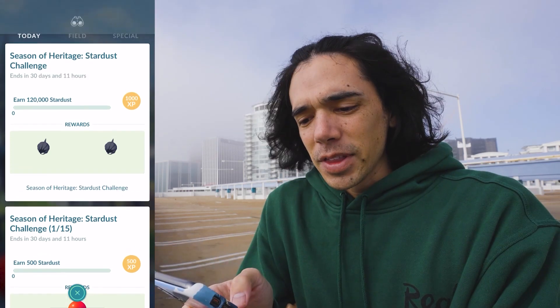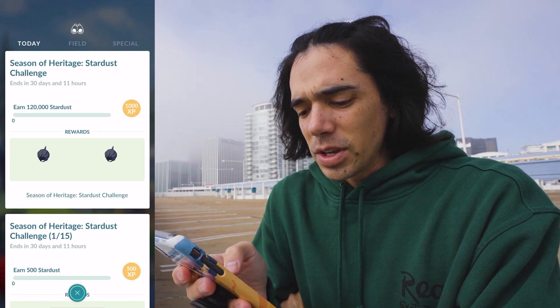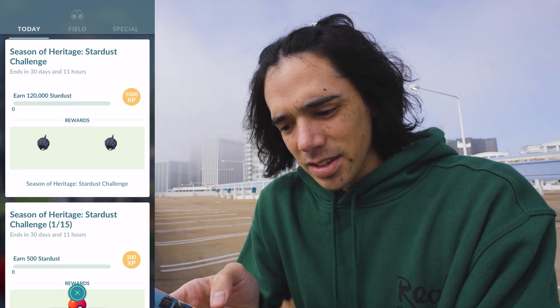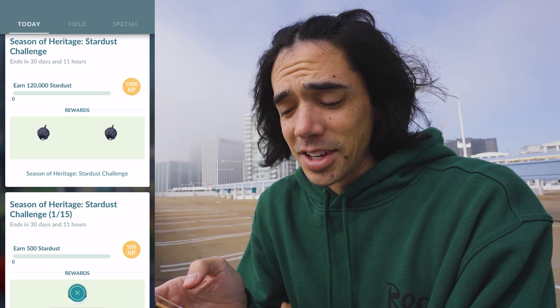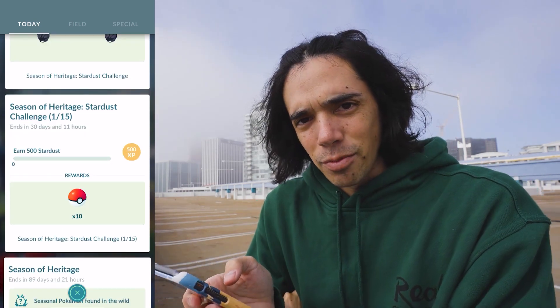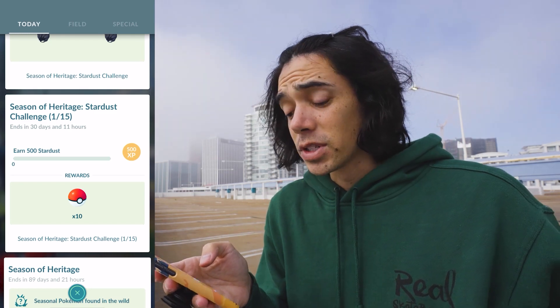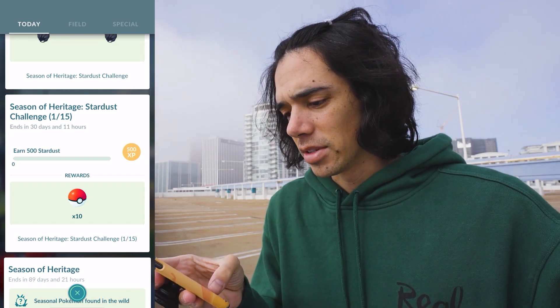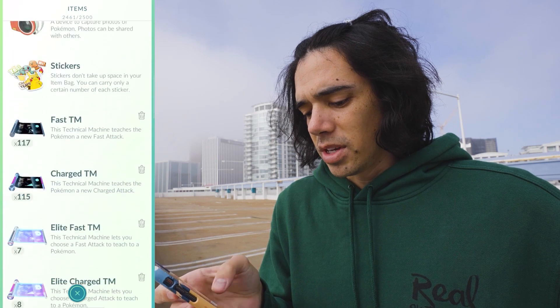We have the Stardust challenge for the Season of Heritage. You have 30 days to earn 120,000 Stardust. The reward for that is the Dino Hat, which I actually really want. There's also a separate rewards track that you progress through, with rewards for different levels of Stardust that you earn — so for 500 Stardust, 10 Pokeballs. I'm going to put a Star Piece on, maybe even two, and also a Lucky Egg.